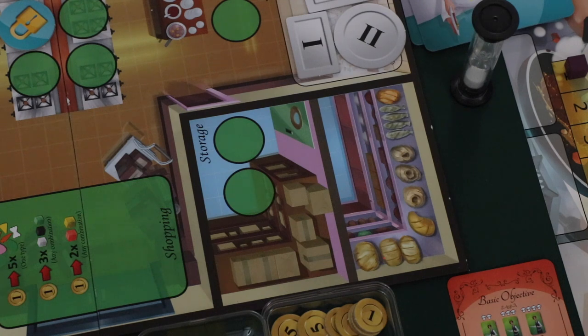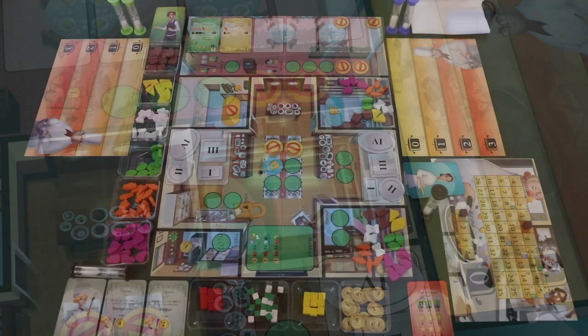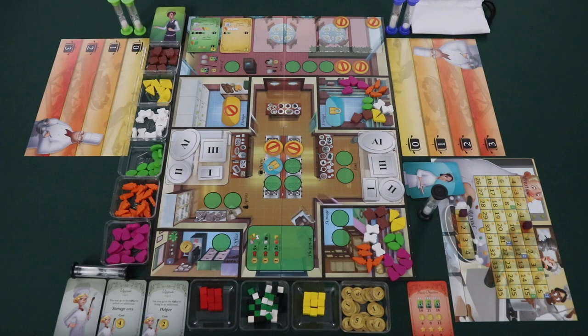Players will need to place ingredients into the two storage areas: the active storage area and the locked storage area. In a two player game, the active storage area needs five meat and five vegetables, and then three each of the salad, pasta, cheese, and bread tokens. In the locked storage area, players need four meat, four vegetables, and two each of the salad, pasta, cheese, and bread markers. After this, setup is complete and you're ready to play. The last step is to have someone set a timer for four minutes.